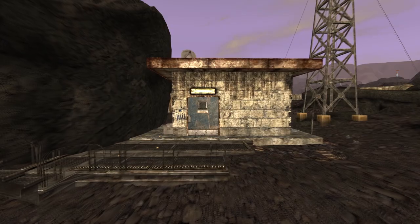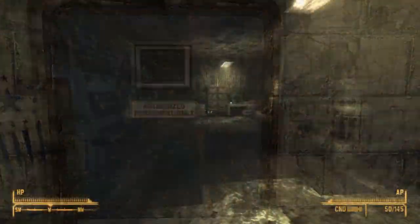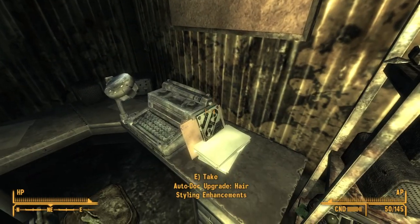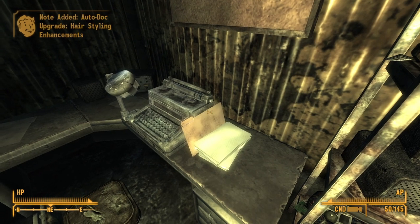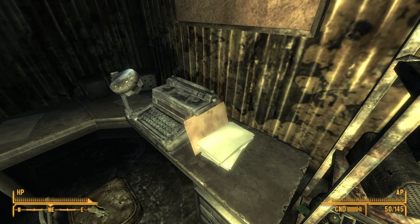Next up is the auto doc hairstyle enhancements upgrade. This upgrade can be found within the Signal Hales Transmitter. Make your way to the location and enter the office. Turn to the right and leaning against a typewriter on a desk will be the upgrade. Once the upgrade is installed, it will allow the player to change their hairstyle for free.